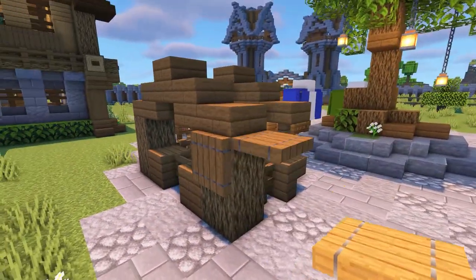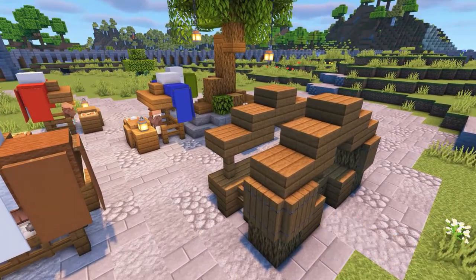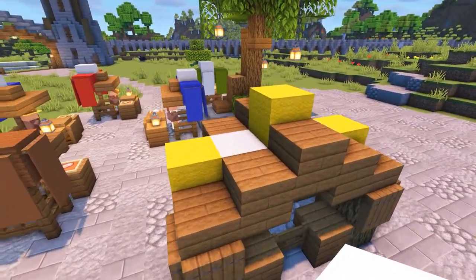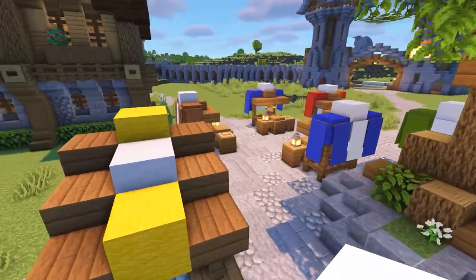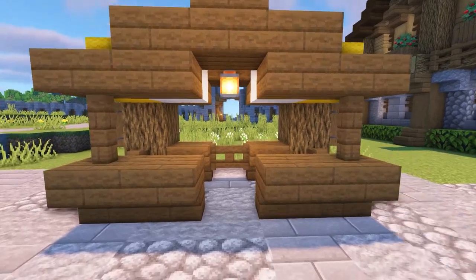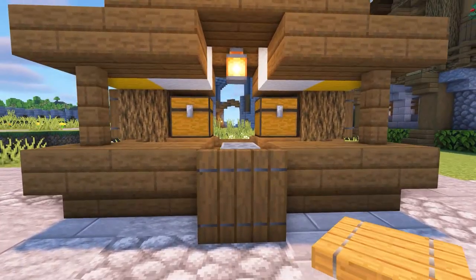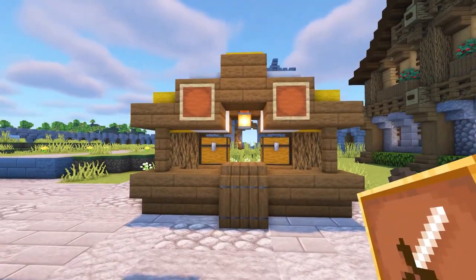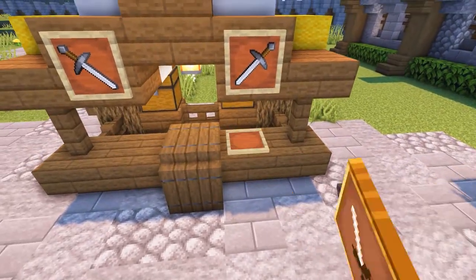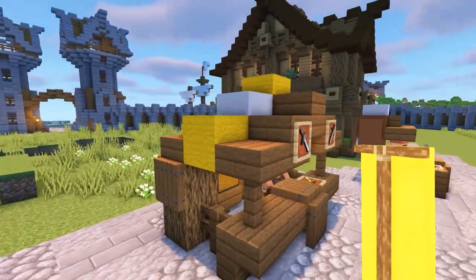Add a couple of spruce trapdoors on the outer sides of the top oak log as shown. In the gap in the roof, add your alternating wool blocks — starting with your coloured block and then add in the white after. Then add a smooth quartz slab on top of the white wool blocks. For decoration, add a lantern hanging from the middle wool block inside the stall, then add a couple of chests on the stairs at the back — these are just for decoration as they can't be opened. Add your workstation in the gap at the front, then cover it up using spruce trapdoors. Add a couple of item frames with items to show what the stall will be selling, and add your villager inside — it can't get out and it can use the workstation. To finish the stall off, add a banner on each side that's the same colour as the wool block.